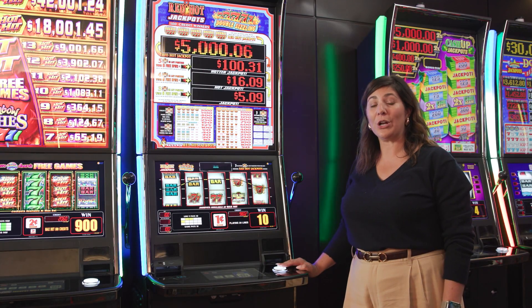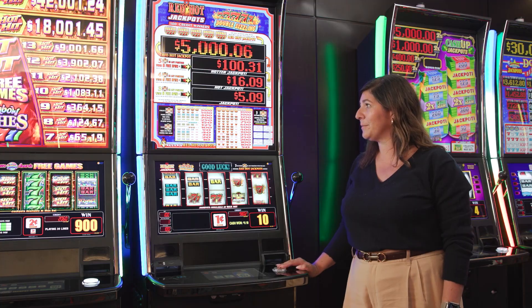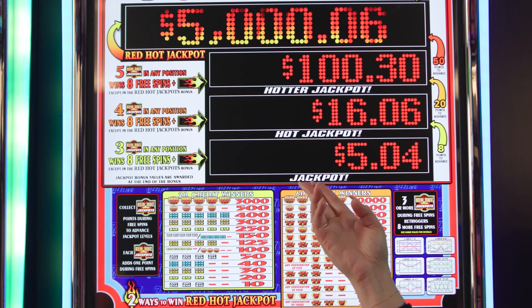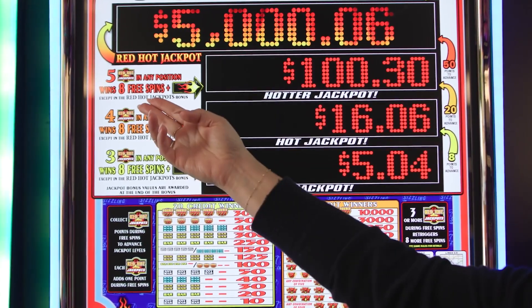Three or more will award eight free spins and enter you into the jackpot bonus. With three Red Hot Jackpot symbols, you will start in the jackpot. With four, you will start in the hot jackpot, and with five, the hotter jackpot.